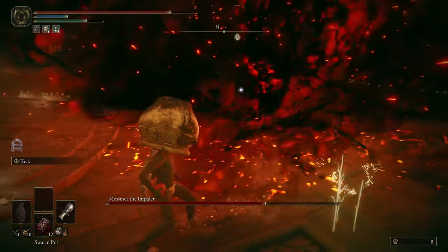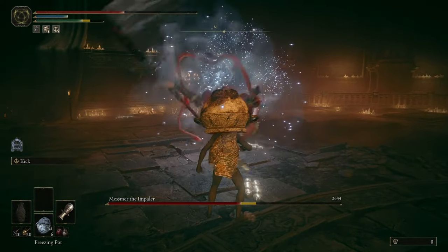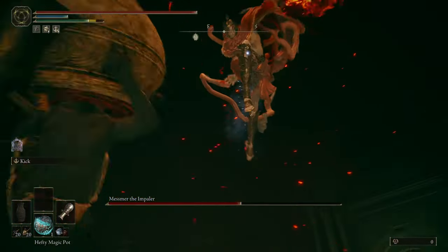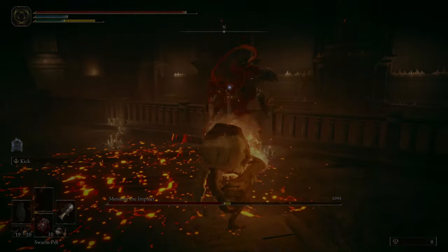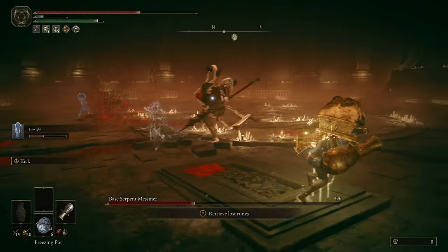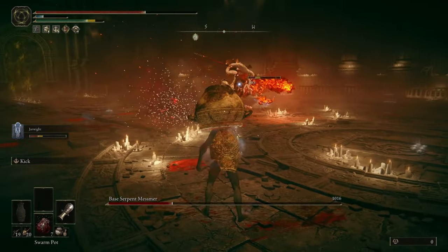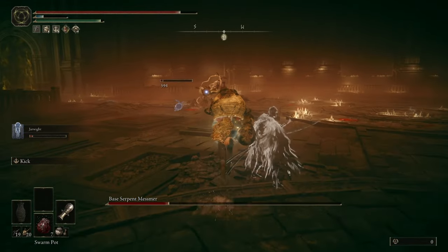I continue to focus mainly on using my swarm pots. Messmer's Orb is another perfect window to get more bleed going since he has a long recovery time. As he gets closer to half health I bring out the freezing pots to try to push him to the next phase, but it's not quite enough damage. While a target is frostbitten they take extra damage from physical attacks, so when he goes for another Assault I get big damage in with a hefty rock pot. I then push him into the next phase with a cannon shot. I notice something really nice about the second phase — he is extremely weak to frost, allowing single-pot frostbite procs.